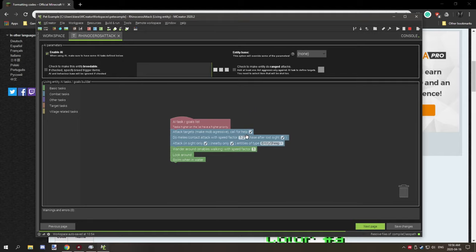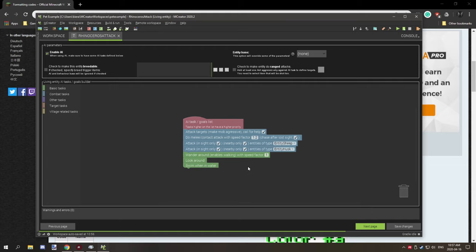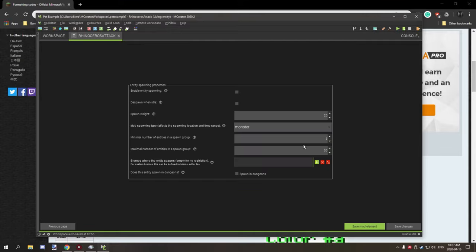For the attack entity's AI, I have it set to aggressive, chase after being lost, nearby only, and attack in sight. Then we select our target entities - if you want more entities just add them to the list. For example, searching for husk and adding it would make the rhinoceros attack husks too. If it can't find any target, it will just wander around, look around, and swim in water. Same as the other entity. We don't want it to generate naturally in the world since this is a team-based property, so spawning properties are disabled.